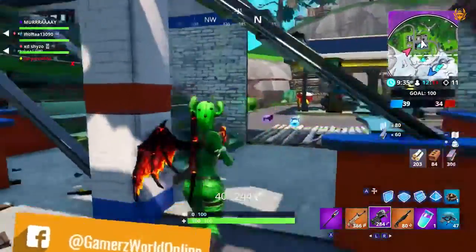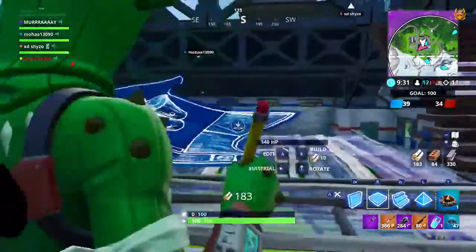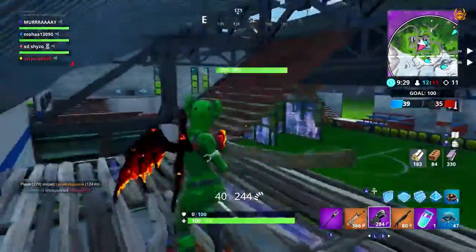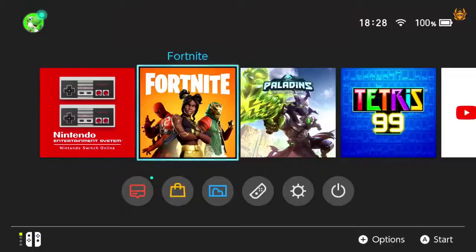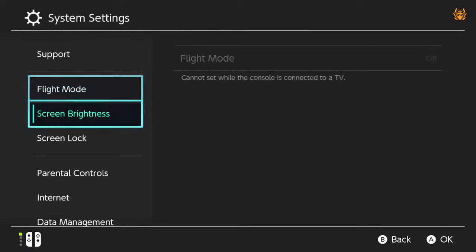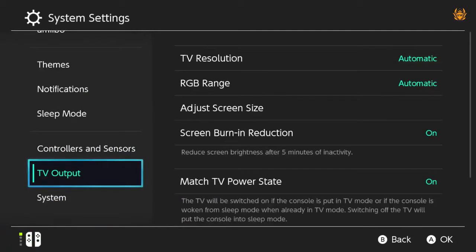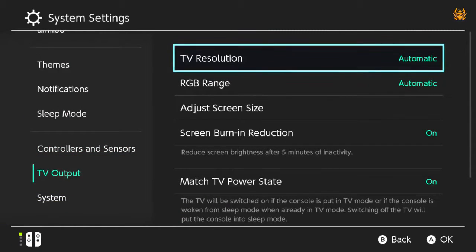This trick should help smooth things out and keep it as close to 30 fps locked as possible. Get your Nintendo Switch on and head down to System Settings. Scroll all the way down the left-hand menu until you get to TV Output, click in there, and where it says TV Resolution — this is what you want.